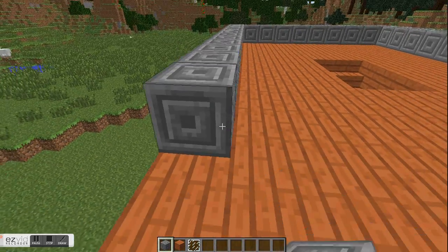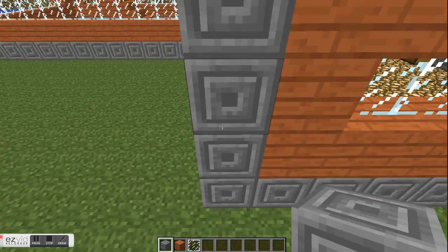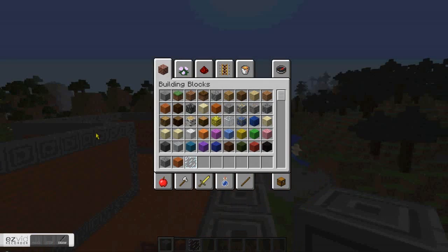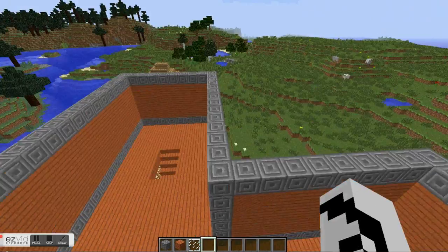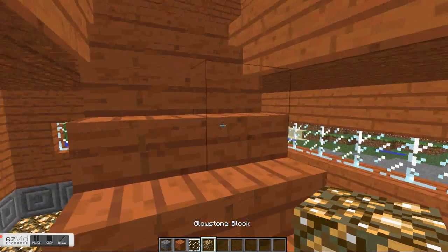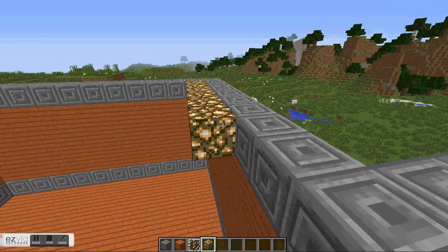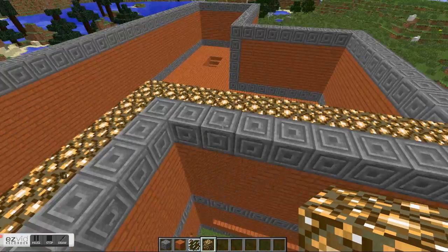So basically we do the same again on the top path — the roof will be interesting. Before I do that I'll just finish this. I'm going all the way around. I've done this bit. Of course I'm gonna put windows in, but the roof is more important than adding windows.